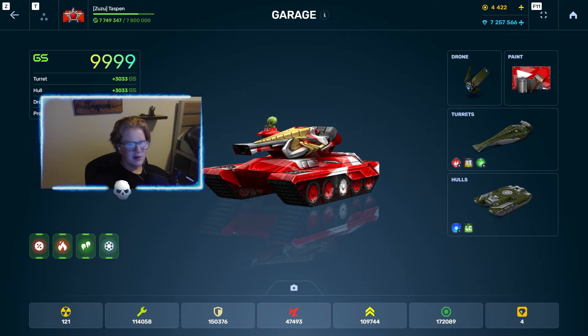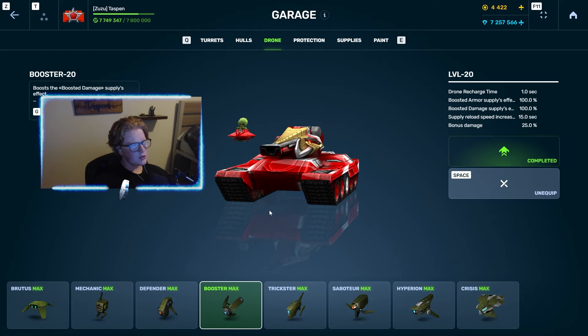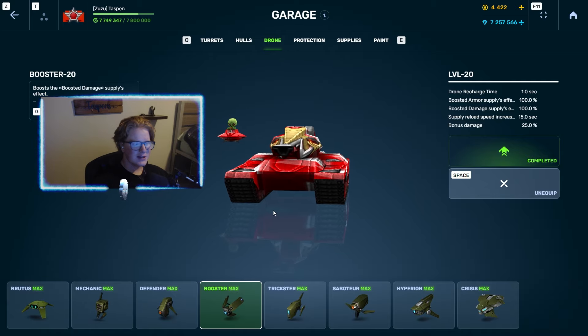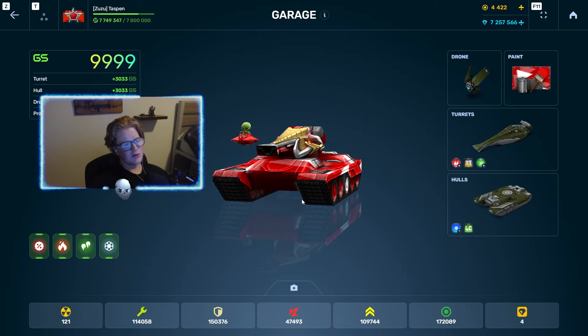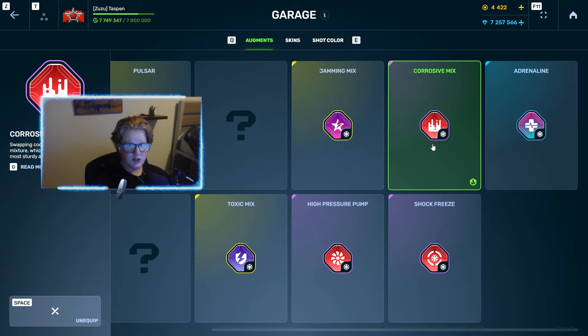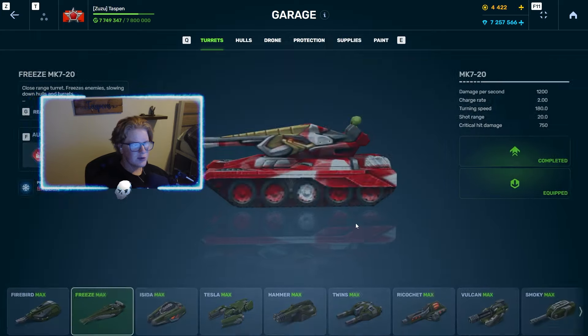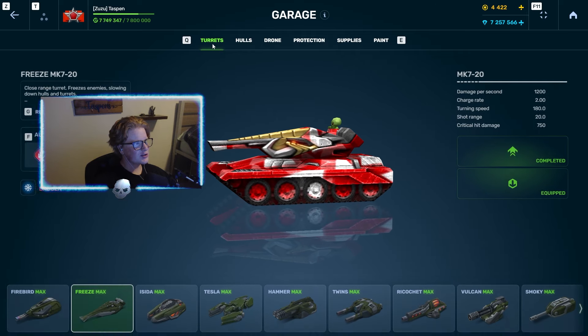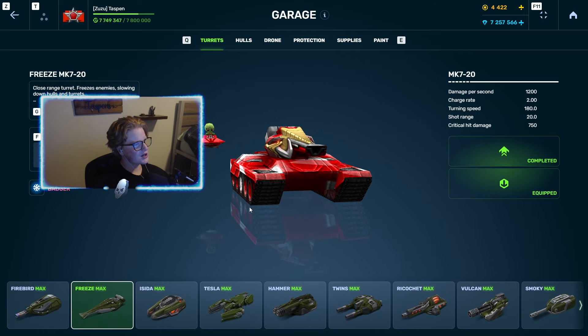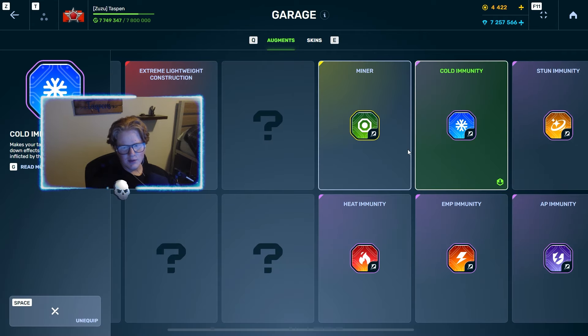Booster drone used to be a lot more fun back when you could use two supplies at once without having to wait, but it's still pretty good overall. For the freeze augment I'm using Corrosive Mix — it's a crystal augment and was the best crystal augment before they started adding OP augments like Pulsar. Corrosive Mix gives a 10% damage boost on top of Booster's 25% damage boost, so you're doing a ton of damage with this combo.